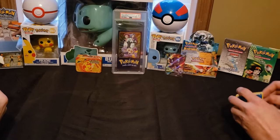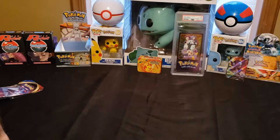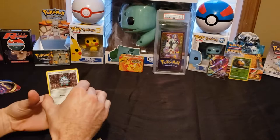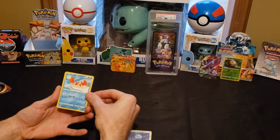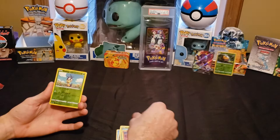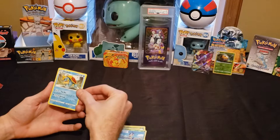This is also my first pack of Sword and Shield — I have not started this set, and my buddy here got me into it. So let's see how this goes. We got a Farfetch'd, a Krabby, a Galarian Zigzagoon, a Gossifleur — sorry if I'm butchering it. We got a Silicobra, a Blipbug, and a Dreadnaw — non-holo rare. At least we got a pretty good card out of one of them.